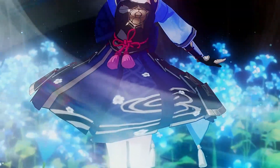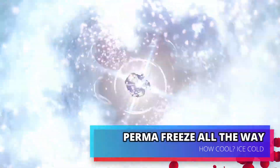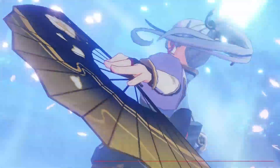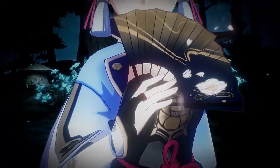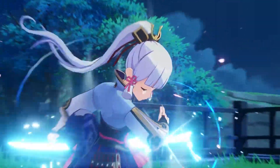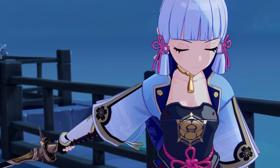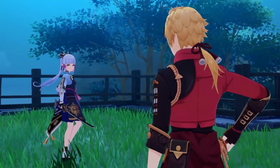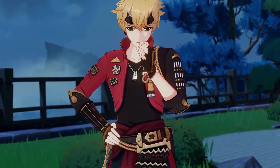The only team comp to use her in that brings her to Hu Tao and Xiao levels is a permafreeze comp. This is because consistency is key to getting Ayaka to those damage levels, and permafreeze allows for that on a consistent basis. This is both a positive and a negative — it reduces her versatility in team builds, but also gives you a team that allows Ayaka to perform more consistently and much more easily than Hu Tao or Xiao. That's not to say Hu Tao or Xiao are particularly difficult to use, but running a permafreeze Ayaka comp is just so much easier.